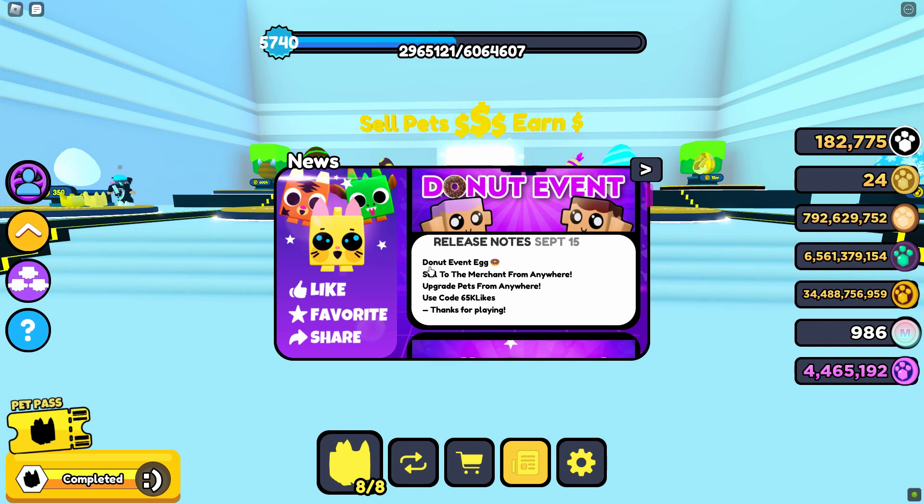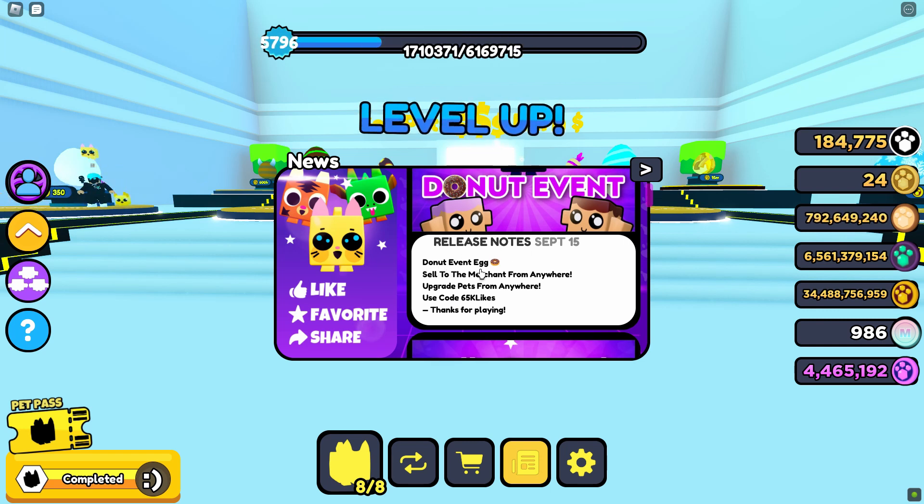For this event, we have a Donut Event Egg, sell to the merchant from anywhere, upgrade pets from anywhere, and use code 65KLIKES.